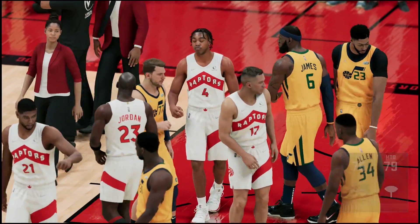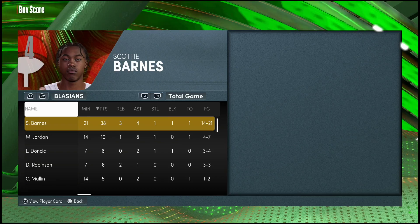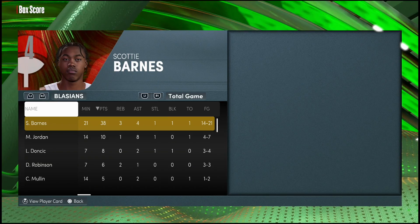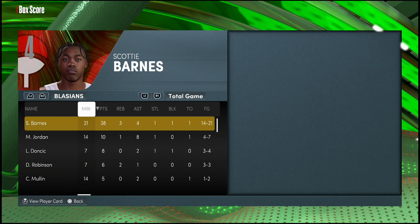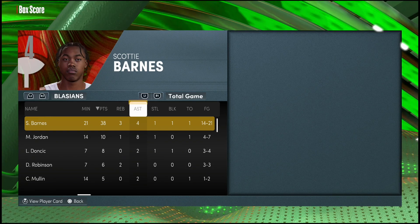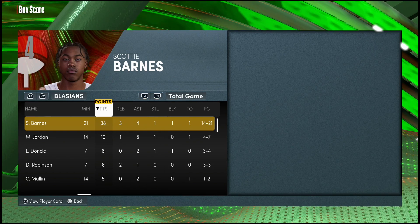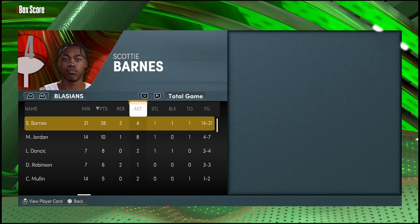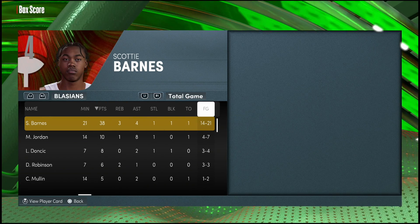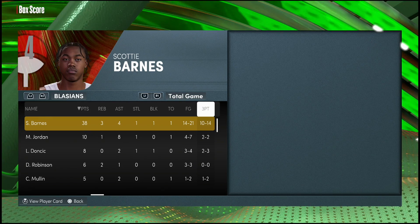GGs to my opponent in what was definitely a very odd game. Scotty Barnes still went out there and hooped. Let's check out the box score — in 20 minutes he had 38 points, three rebounds, four assists, a steal, and a block. A very nice all-around stat line with a lot of scoring. Can't wait to see when that actually happens in real life. 14 for 21 from the field, 10 for 14 from three.